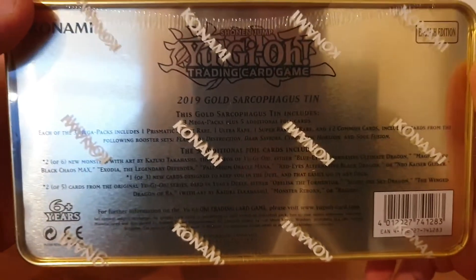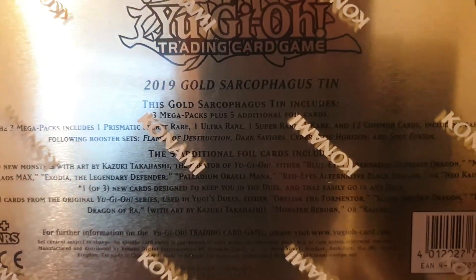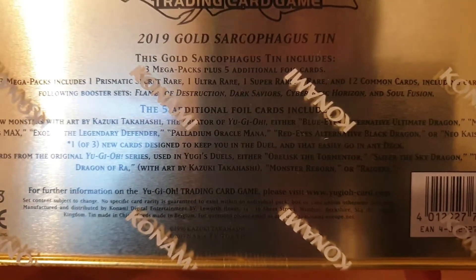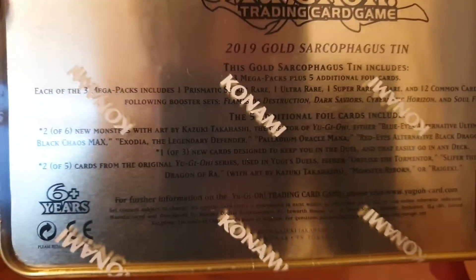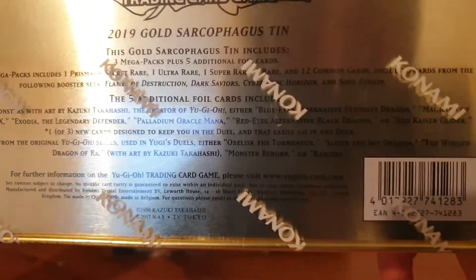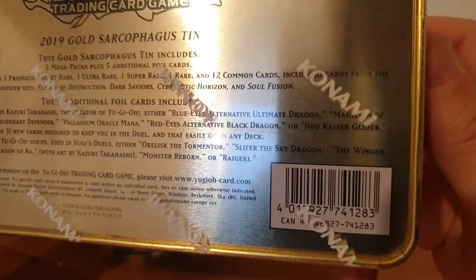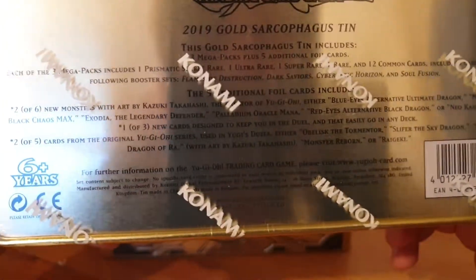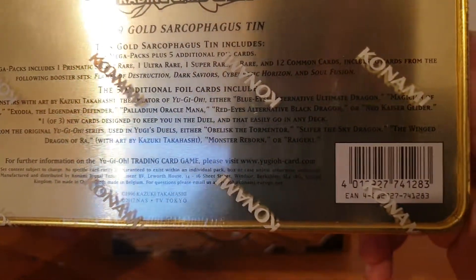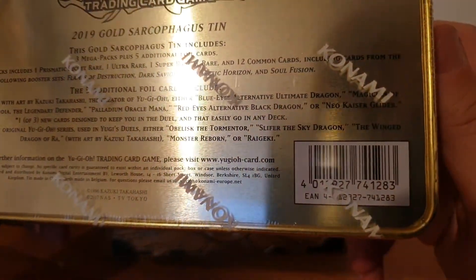Anyway, I'm rambling — that's what I do. This is the 2019 Gold Sarcophagus Tin. This Gold Sarcophagus Tin includes three Mega Packs plus five additional foil cards. Each of the three Mega Packs includes one Prismatic Secret Rare — which I don't really give a toss about — one Ultra Rare, one Super Rare, and twelve common cards, including cards from Flames of Destruction, Dark Saviors, Cybernetic Horizon, and Soul Fusion.